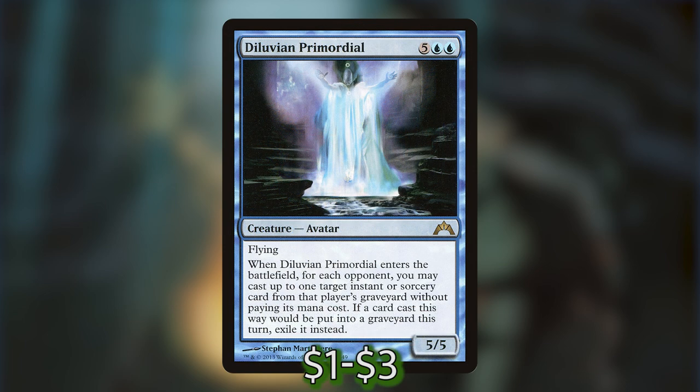Diluvian Primordial is five blue-blue for a 5/5 flying avatar. When he enters the battlefield, for each opponent you may cast up to one target instant or sorcery card from that player's graveyard without paying its mana cost. If a card cast this way would be put into a graveyard this turn, exile it instead.